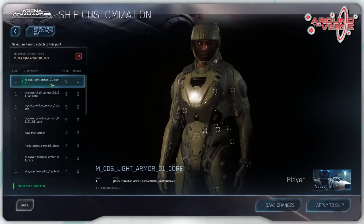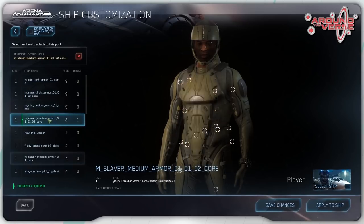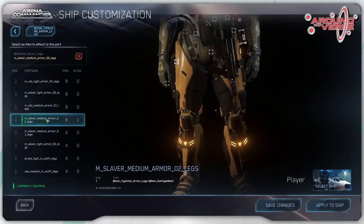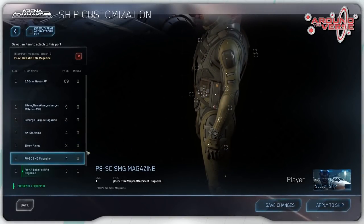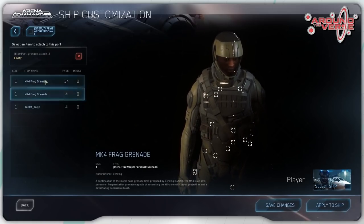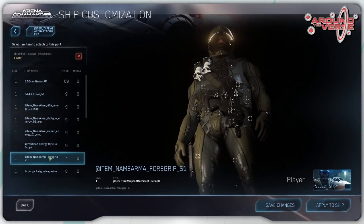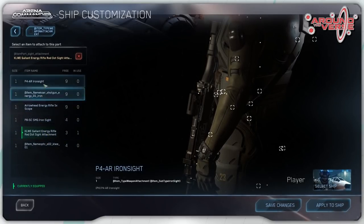Weapons in Star Citizen are going to be pretty modular. You're going to be able to change ammo types, scopes, grips, and have a lot of customisation on their functionality for your playstyle. In its first implementation, it'll be like editing a ship as we currently have — the weapon will have specific ports that allow certain items to fit there, like the modern rail systems on real guns. In the very near future we should see the double-barrelled shotgun from Kastak Arms, as well as some more Klaus and Werner weapons, the Gemini ballistic rifle, and lots more weapons coming online, along with continued improvements to the balance of current weapons and gear.